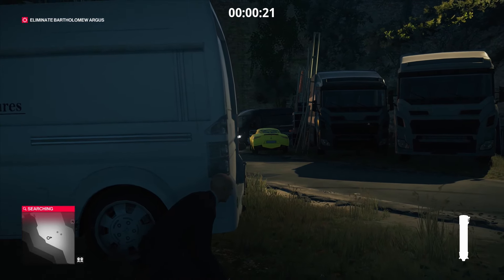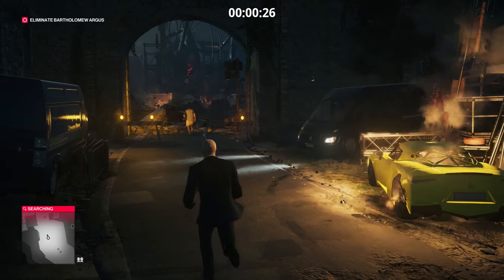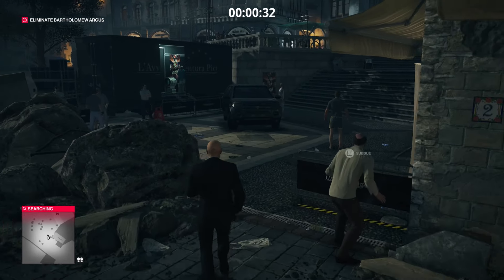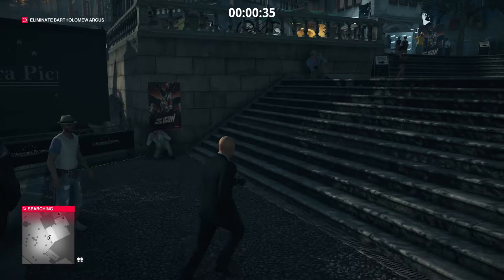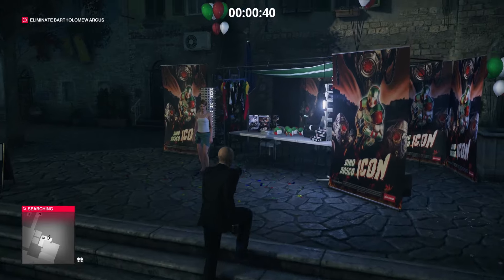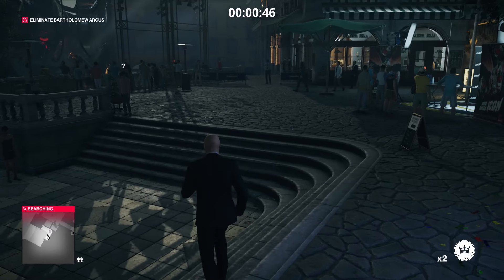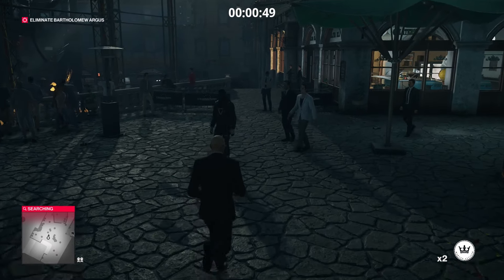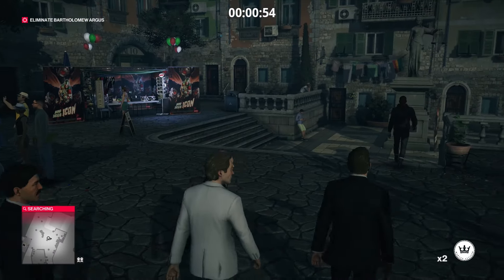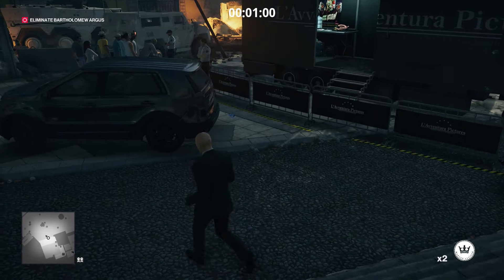Now we're going to shoot that first car and then throw an explosive over here and blow up this car. It will always take six shots to blow up that first car if you're using the silver baller, but then one explosive to blow up that car. And this will get the target moving around. Now we're going to run up here. And just to the right over here on this stand, we're going to pick up a couple coins — you can just pick up one, that's all we're really going to need. Run over here and I always bump into the guy in that white suit plus these two bodyguards to keep them back a little ways. It's not going to matter because they're going to catch up to the target, but I do it anyway just out of habit.